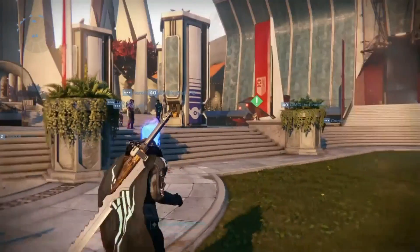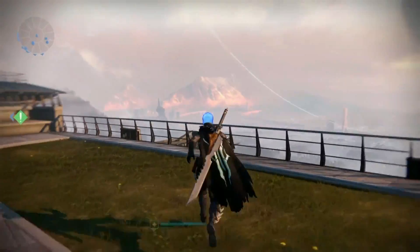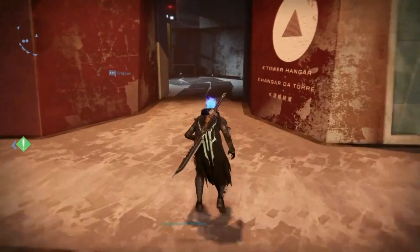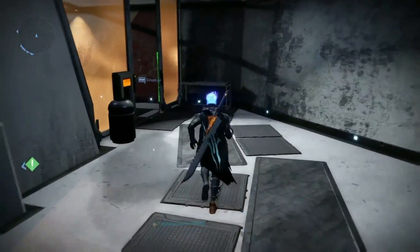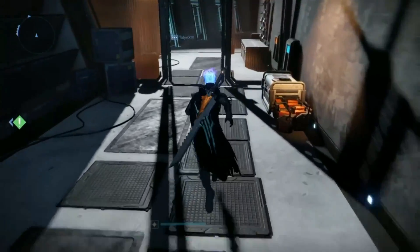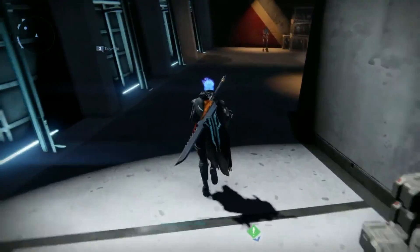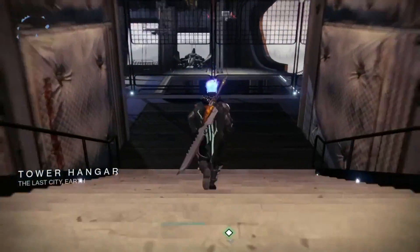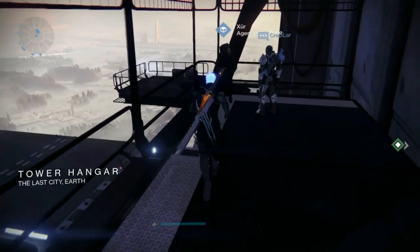Good morning guardians, welcome to another Destiny video. Today I'm going to show you where Xur is in the Tower. He is in the hangar this time. You spawn in, take a right, go up some stairs, follow the corridor all the way along, go down some more stairs, take a right, and he's right in the corner.